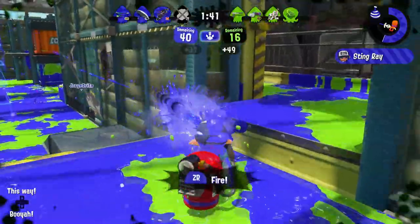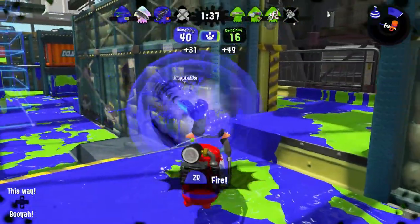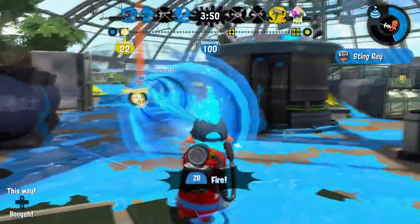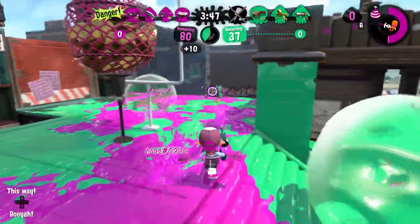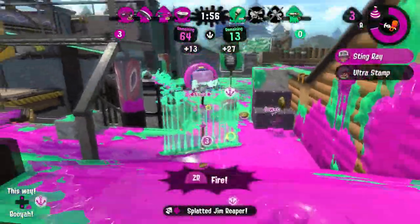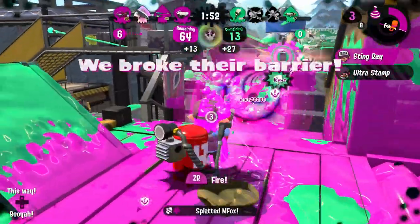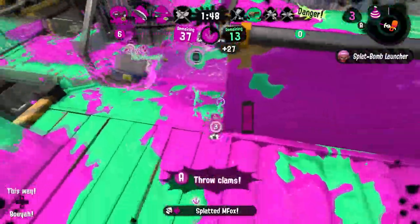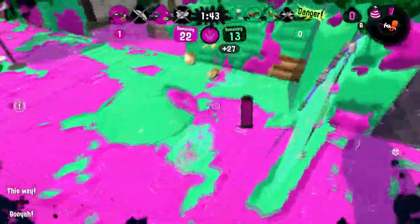And don't forget — if you stop Stingraying, you can see exactly where your opponents are hiding. Even after your Stingray is over, now you have the upper hand. If you know where they want to go, you can take that turf away in a snap. All of this success can be yours for just 15,900 coins. You'll earn that back in just a handful of matches. So what do you have to lose? You'll be losing plenty of turf without this weapon.